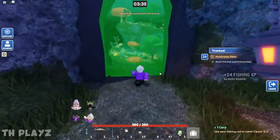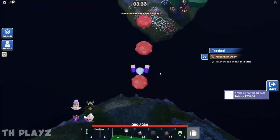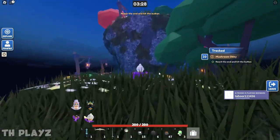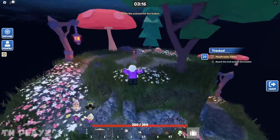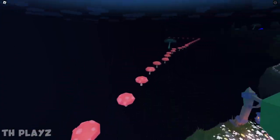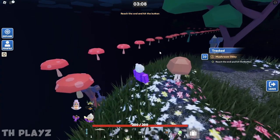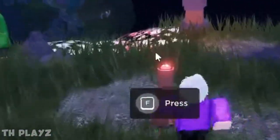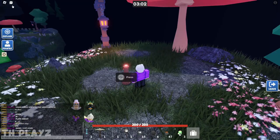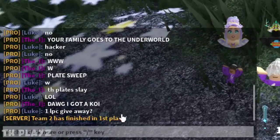After catching the carp, head to the final island. Do the short parkour, jump down, and climb the hill. A lot of people think they have to do the obby here, but that's not the case — the button is located right in the middle of the hill. Press it to win.